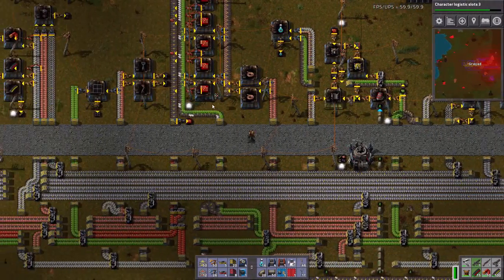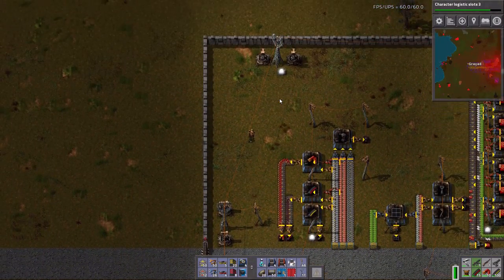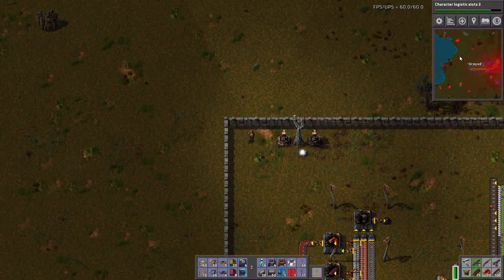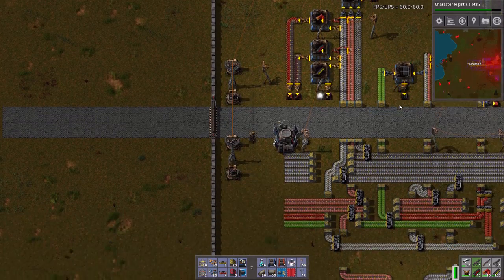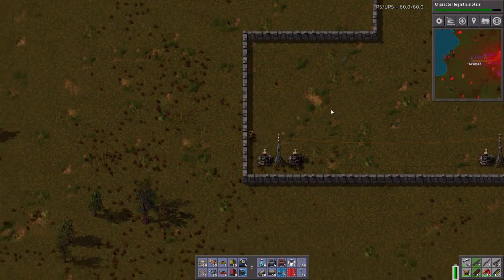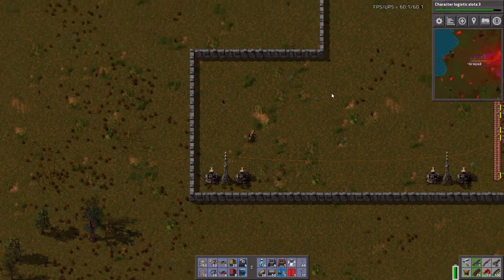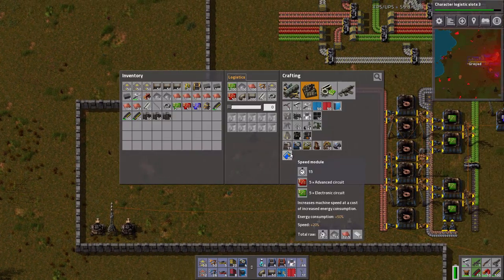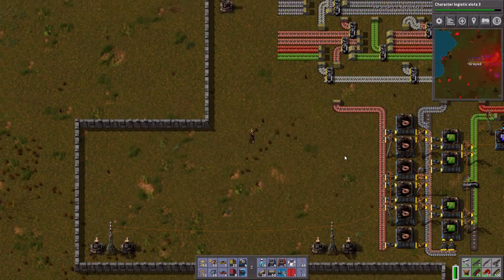What I want to do is I want to start pushing out further, I think. However, I have a biter base here and a biter base over here. Let's see how far down my walls go. My walls extend down to here. I'm safe from these biter bases down here. So for the time being, what I want to do... Steel plate, iron gears, and advanced circuits. More squirrely power.